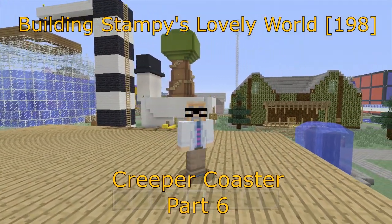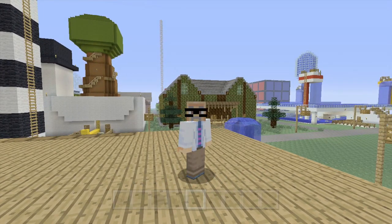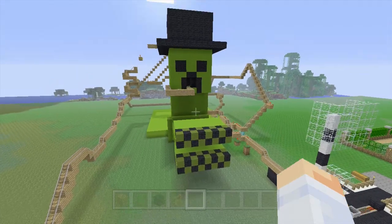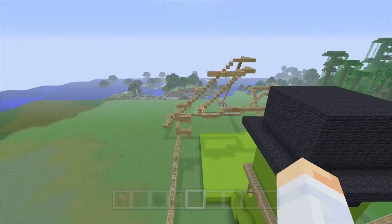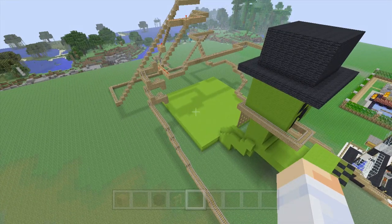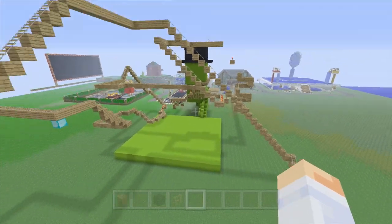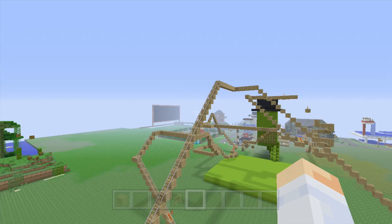Hi, this is Dharma and welcome to another Minecraft let's play video. In this video series I'm showing you how to build Stampy's lovely world. We are in the fun land, in the middle of building this monster. We technically already built the monster — the entire creeper coaster is built and functioning as of the last video. At this point it's just a matter of making it look more like it by building a mountain underneath it.